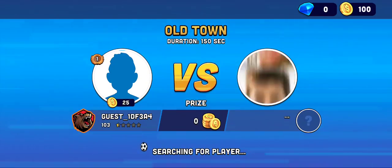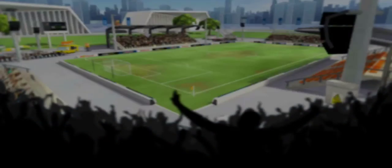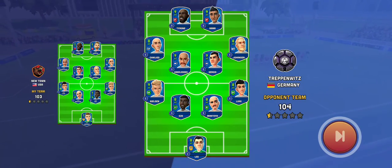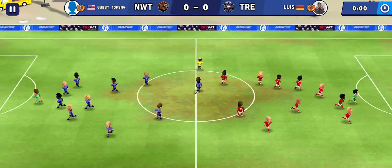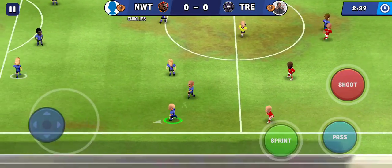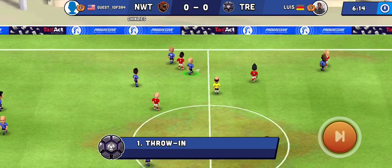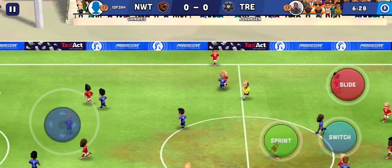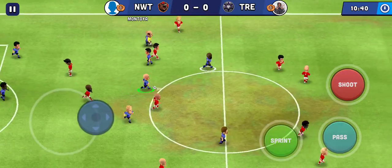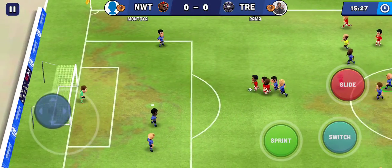Who the heck is this guy? Going down, bud. So I'm only facing one person but I have a bunch of people on my team that I can switch to and pass to. This is going to be really tough for the first game. Pass. Move up a little bit. Pass. I hit it out of bounds because I was facing the wrong way. He's going to throw it in. Got it. He took it from me. Slide. Perfect. Pass. Slide.